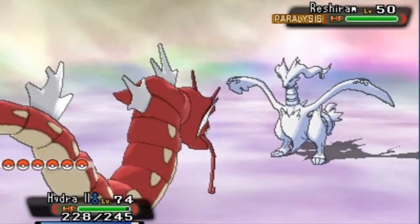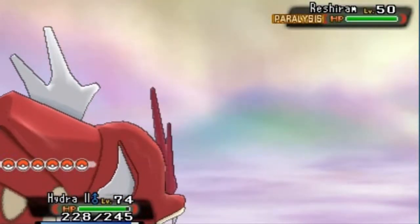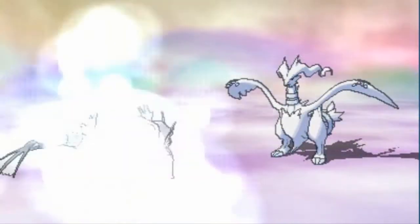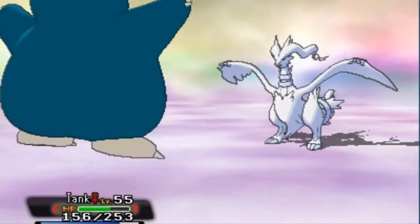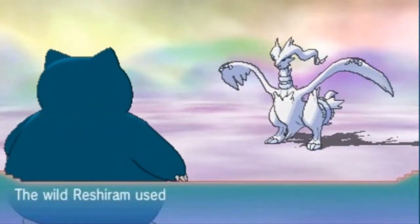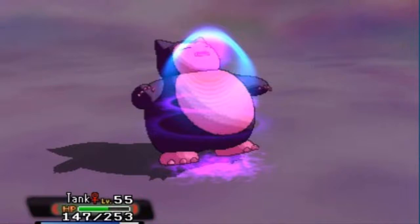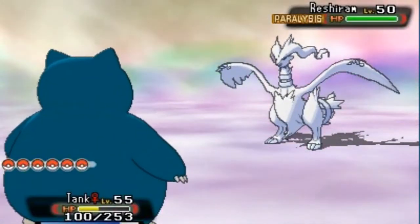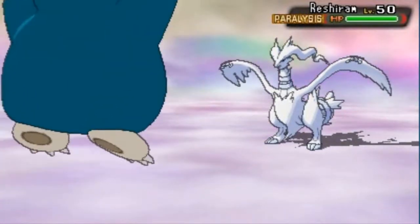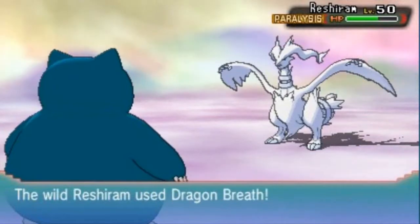I didn't change any of my Pokémon except for Entei, so I'm going to go straight to Tank. And here comes an Extrasensory from Reshiram — this guy is not taking any BS right now. We have to hit it at least once for a chance. So here we go with a Body Slam — and that right there is a pretty good hit.